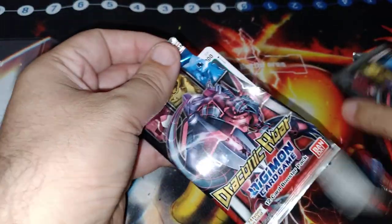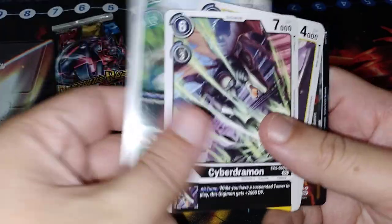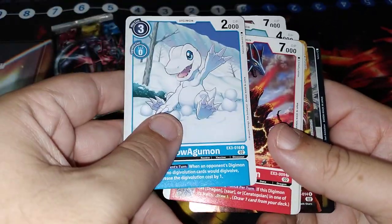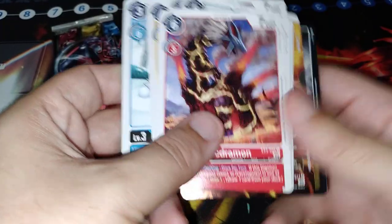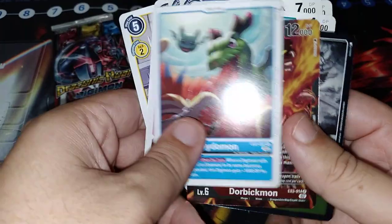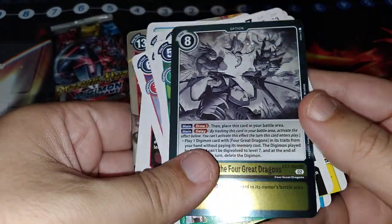Here we go, first one. This is Dragonic Roar, the EX3 set. This is the one with the mistakes all in it where they have typo errors across the board. Okay, a rare. Not too bad. I don't have many copies of these.